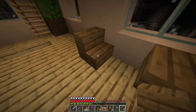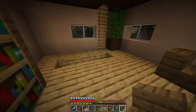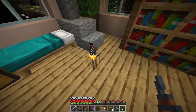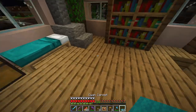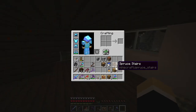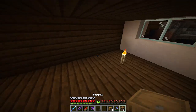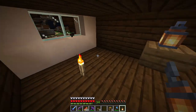Over here we have a table. And there's another table over here, and this one has the flower pot with the blue orchid in it. Then we need to put down some lanterns — one here and one in this corner over here. And then to finish off this area, we have a cyan carpet. Moving to the upstairs, right next to these stairs, there's a table with an item frame and an iron hoe. Which will make sense later — you'll probably know from the thumbnail anyway and the title.